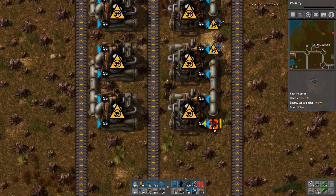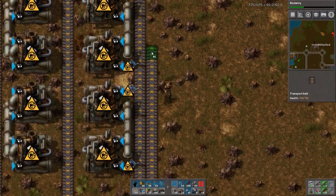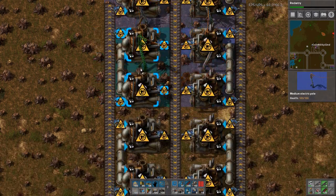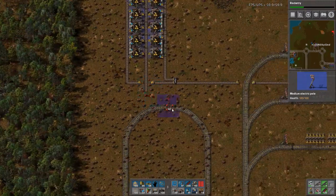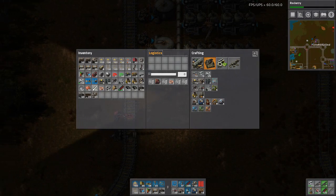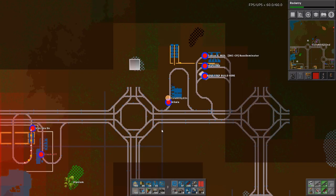Today is not my day, really not. Maybe I should just grab a beer. Let's just do it like this. Let's build the steam delivery. Now we need green wire — connect it here, go to the map.